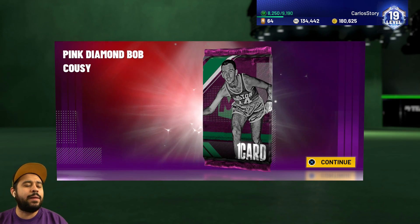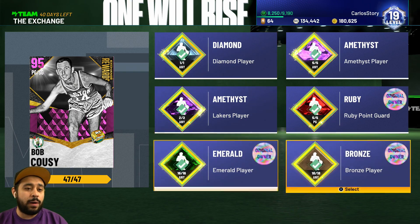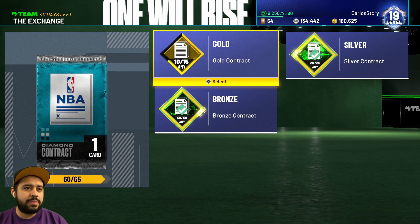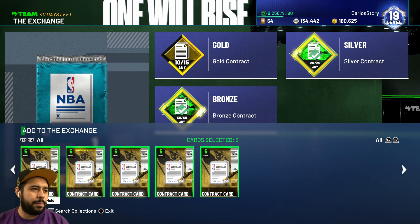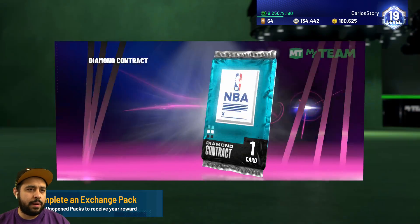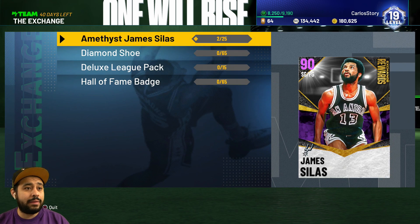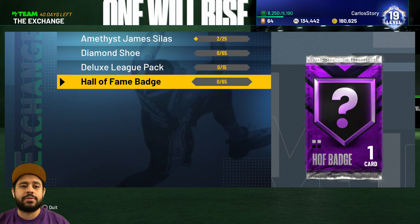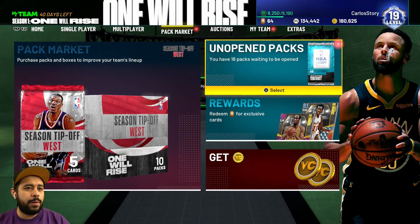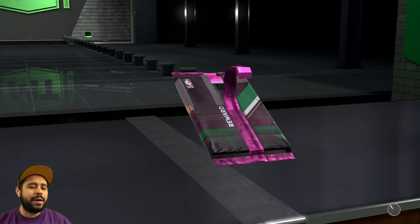We end up unlocking the pink diamond - Bob Cousy - in NBA 2K21 MyTeam! Look at that - our first ever pink diamond in MyTeam! We ended up having to buy every card we needed and we got him. Now we gotta redeem it - all of them are done. Original players plus the ones I had to buy, and just like that it's complete. I want to check if you can keep doing the diamond contracts over and over again... okay, so we unlock a diamond contract too. Can I do it again? No, they only let you do it one time.